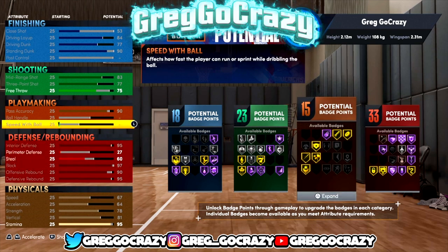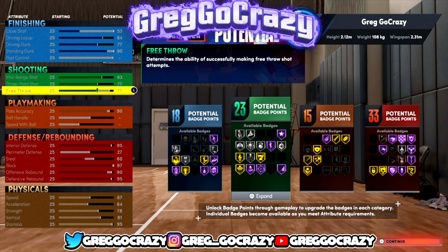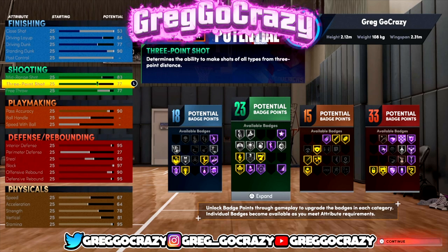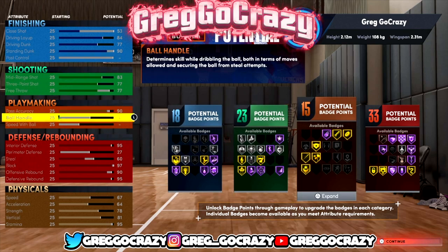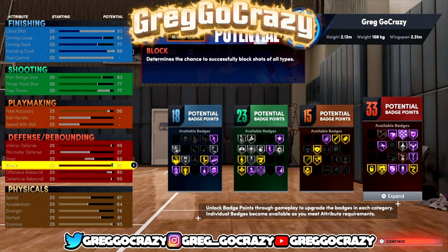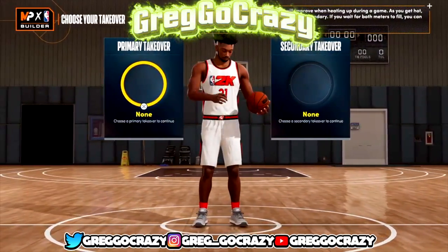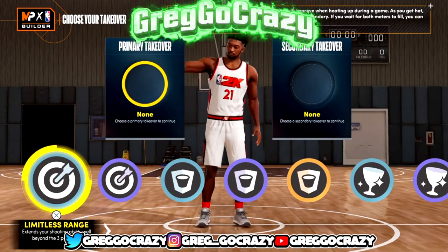Right now the badge count on this build is 18 finishing, 23 shooting, 15 playmaking, and 33 defensive badges. These defensive badges are crazy this year — if you really know how to play center it's gonna really show, because I've seen people think they're a center and they really not.